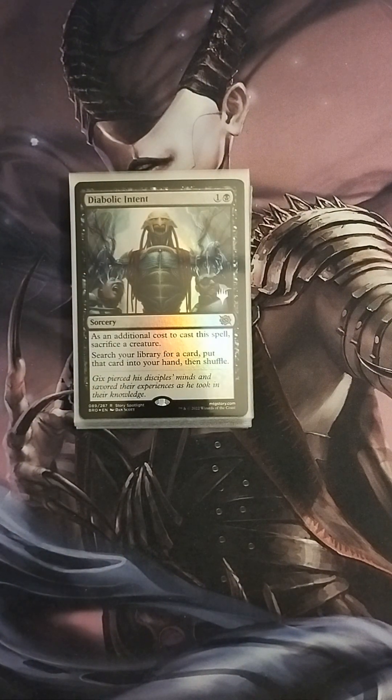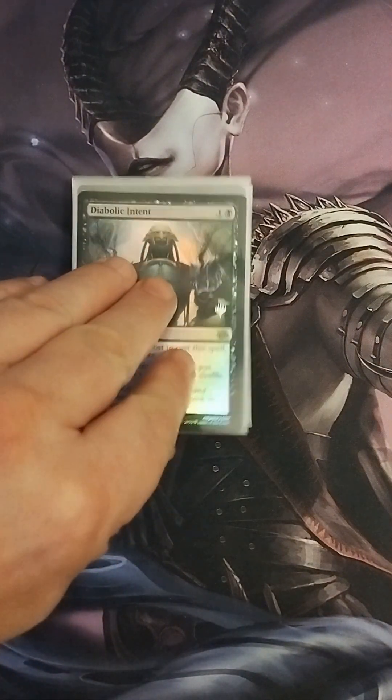Next we have Diabolic Intent — one colorless, one black: as an additional cost, sacrifice a creature, search your library for a card, put it in your hand and shuffle. It's not as good as Demonic Tutor but it fits well with the theme of this deck because we're always sacrificing creatures. This allows us to go fetch our winning combo or a combo piece, so it's very useful.